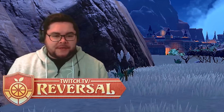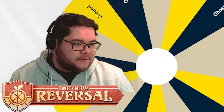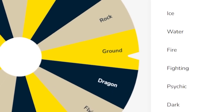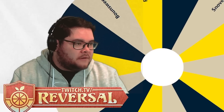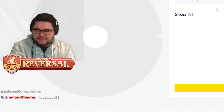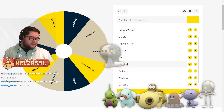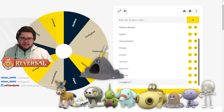So we're gonna be spinning the wheel again. We had Grass type so we're gonna remove Grass types completely. Let's see which one it's going to be. We got Ground types! Well I need your help ladies and gentlemen — tell me what Ground types exist that are only base forms. So Toadskool, Paldean Wooper, Diglett, Hippo, Potatoes, Vampy, Larvitar, Silly Cobra, Barboach, Mudbray and Sandigast.